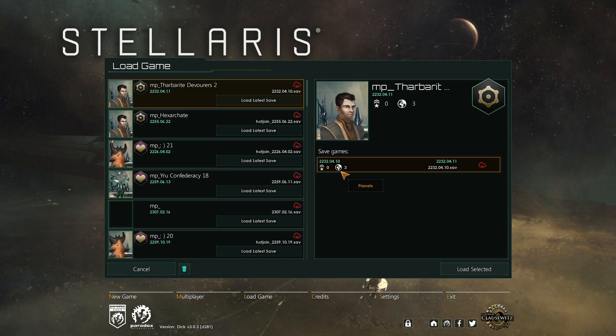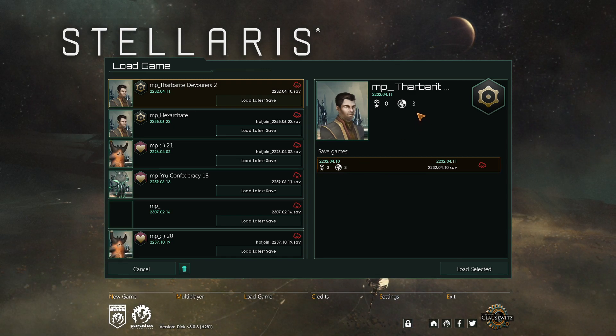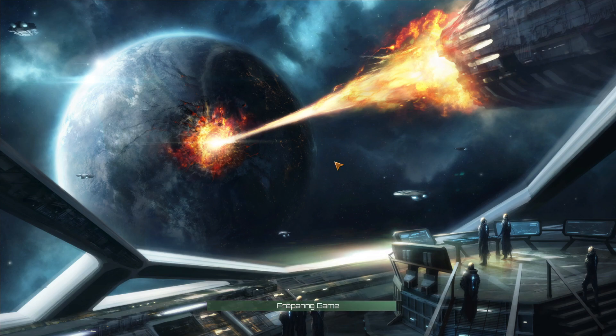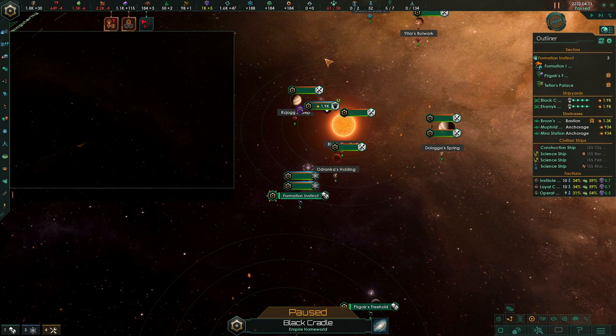There were a lot of controversial discussions in the competitive community about the power level of different origins, and necrophages with the ship focus ruler have been getting ahead of the curve. I could not go past this one. It has been delivered by Mr. Yoshimizu. By the way, he was one of the newcomers not so long ago, but now he's able to kill almost any, if not any, veteran player. And this is what he has shown yesterday.